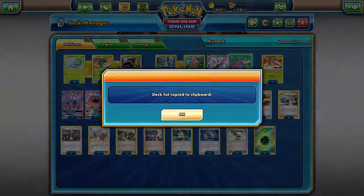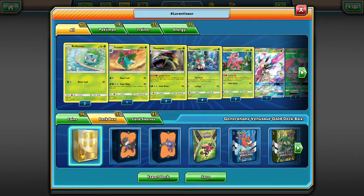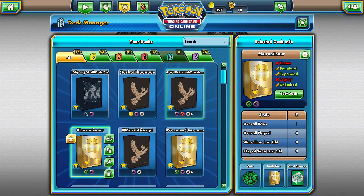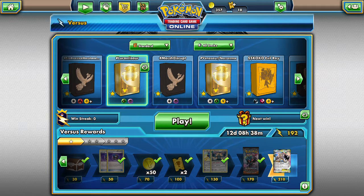Let's go ahead, copy this to the clipboard and get into some matches. I saved this as Lurantosaur — hashtag Lurantosaur. Let me know if you guys like this deck by putting hashtag Lurantosaur in the comment section below. We got the gold Venusaur and Bulbasaur sleeves, so that's good. Let's go to the ladder — go to versus, get rid of Fire Roasted Marshmallows and go to Lurantosaur.